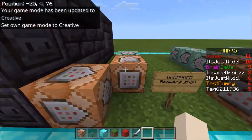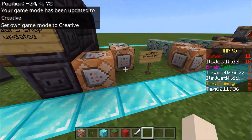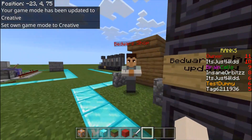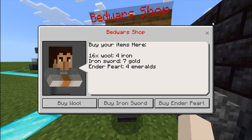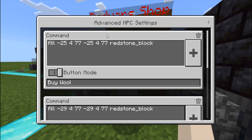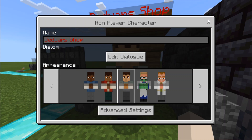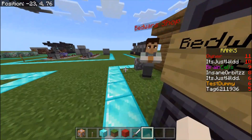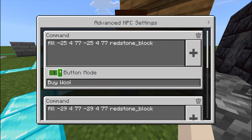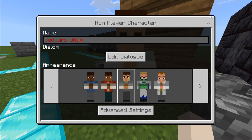Now let's actually set it up. I'm going to show the wool one — but do the wool one like I've done here. For your bedwars shop, you click advanced settings, add a command, and fill the coordinates of — for 'Buy Wool' — fill this block with redstone. That's the command you need to use, then button mode activated. That's it. Same for the other two.